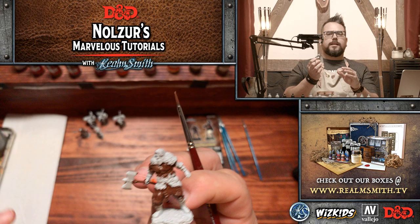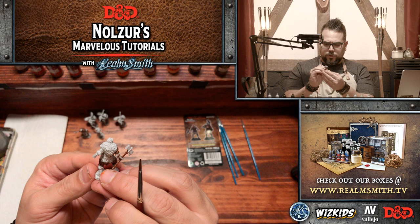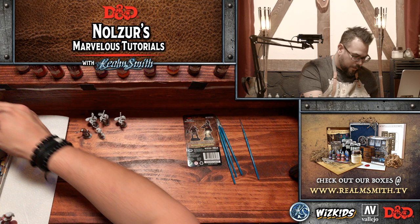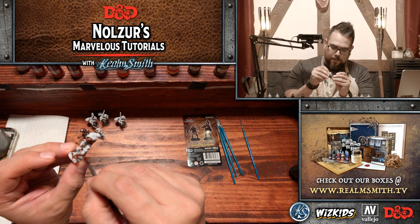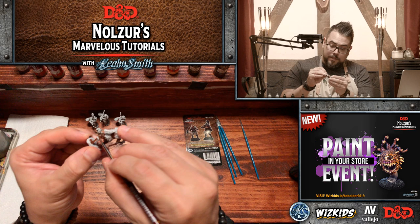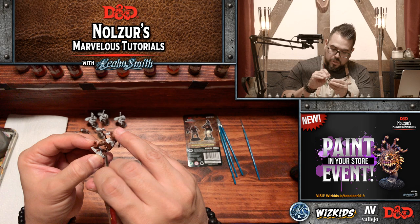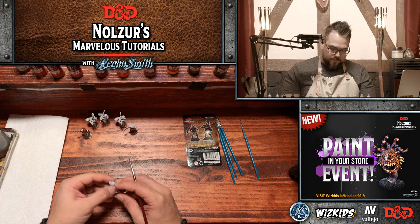When I'm painting certain areas and blocking in my base colors, I am over-painting into other areas a bit, mostly because you want to make sure you're not leaving any primer showing between the colors. Overlapping a little bit is okay — don't have to worry about that especially when you're base coating, because you're painting over those areas again anyway.